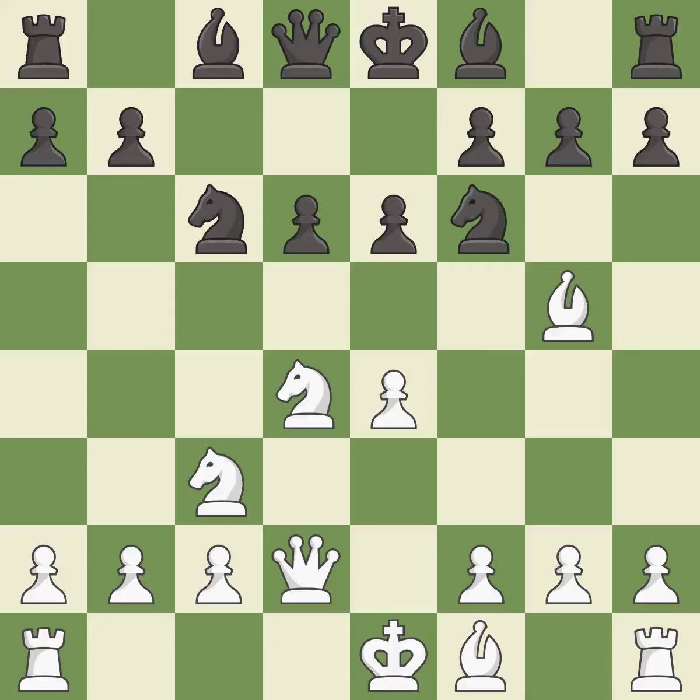Qd2 supports the bishop on g5 and prepares to castle queenside. a6 prepares the b5 pawn push and stops the white pieces from coming to b5. It is the last book move.